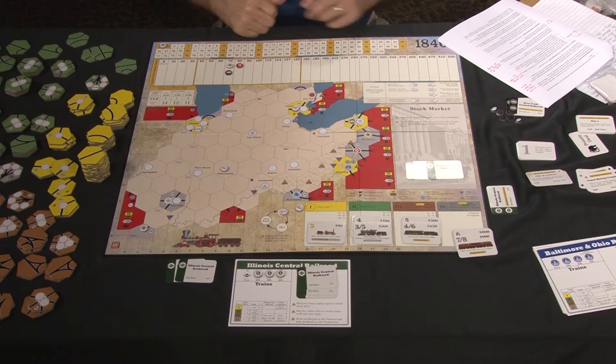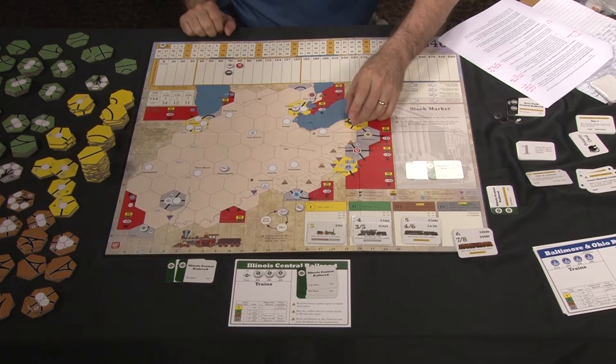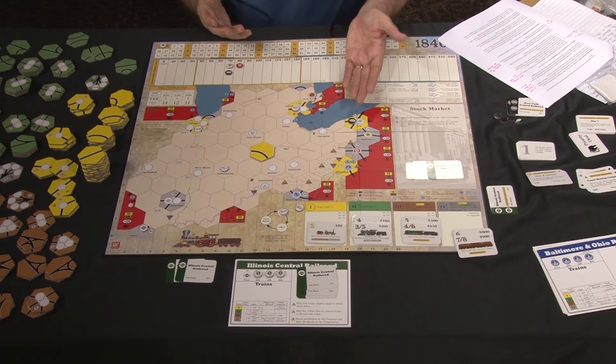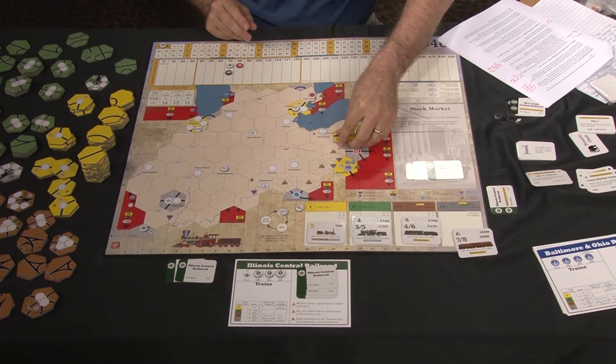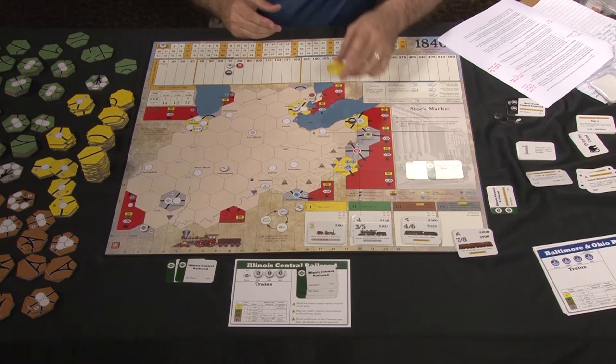To illustrate track laying, I'll use the New York Central as an example. Let's imagine it has floated and has its home token in Erie — note that one GMT rules chart says Cleveland is its home station, but that's a typo; the New York Central starts in Erie. To lay track, a corporation must be able to trace from one of its stations to the track it wants to lay. So the New York Central could not place a tile with no connection from its station, but it could place track where you can trace from the station. It might head toward Cleveland as a good destination.